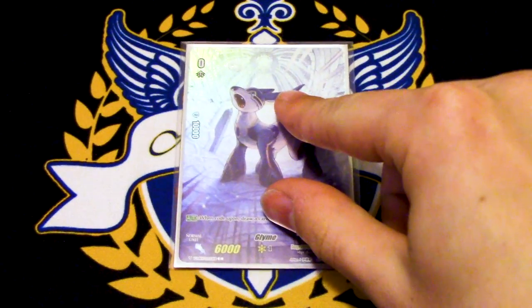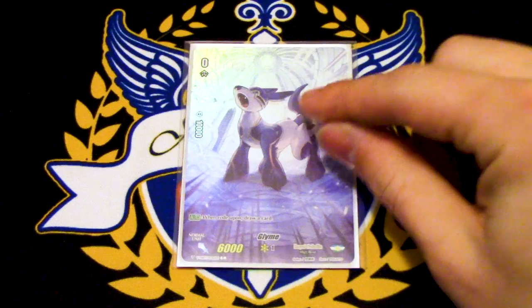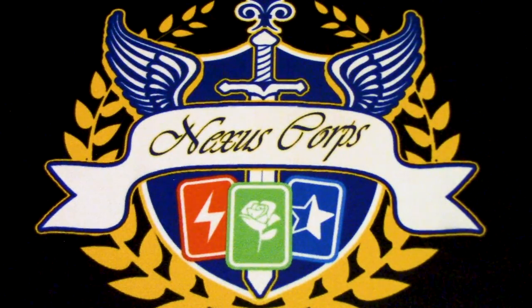So your starter is of course Glyme, the shiny boy. Glyme's skill is when you ride on top of it, you draw a card. Yep, this is standard.